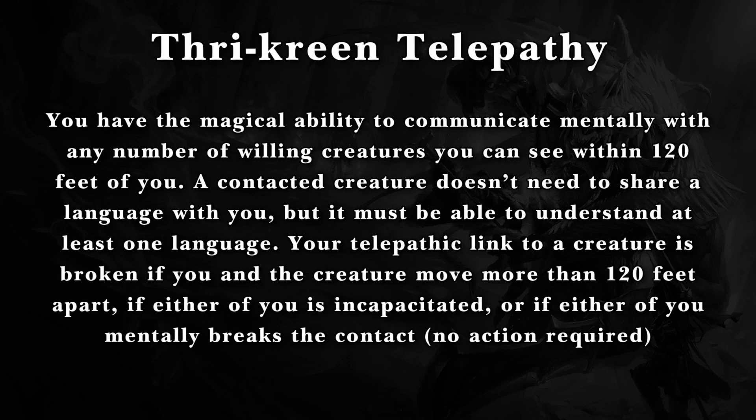They also have Thrycreen Telepathy. You have the magical ability to communicate mentally with any number of willing creatures that you can see within 120 feet of you. A contacted creature doesn't need to share a language with you but it must be able to understand at least one language. Your telepathic link to a creature is broken if you and the creature move more than 120 feet apart, if either of you is incapacitated, or if either of you mentally breaks the contact. No action required.